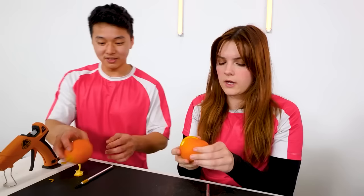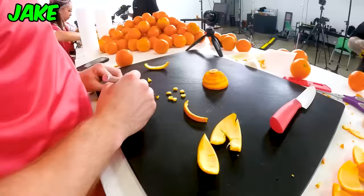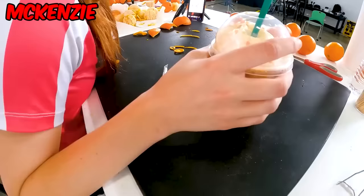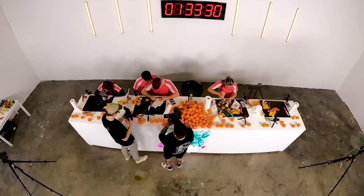I think everyone's off to a good start. Michelle is making great progress on her snake. Ben is moving really fast with his orca. Jake has a beautiful chameleon eye. And Mackenzie — well, she's the crafts queen. I can't wait to see everyone's final pieces.